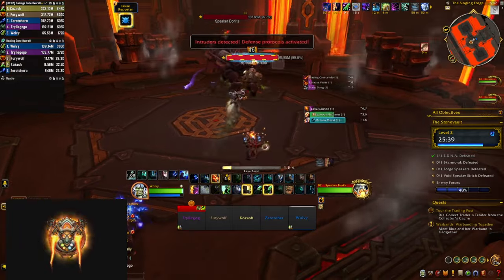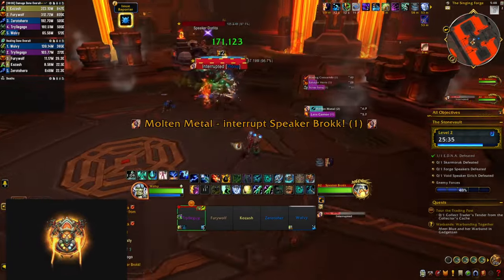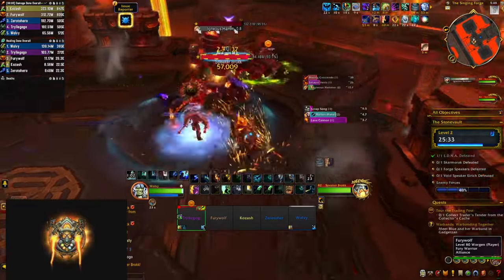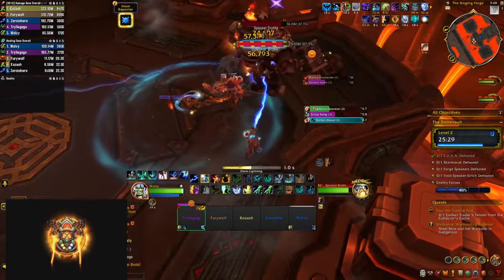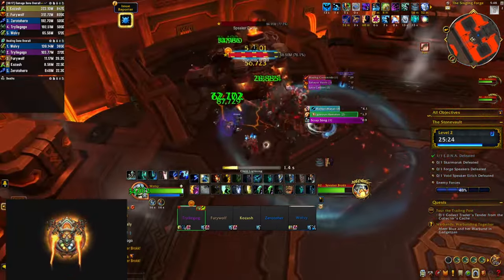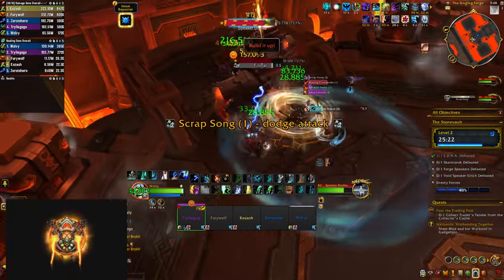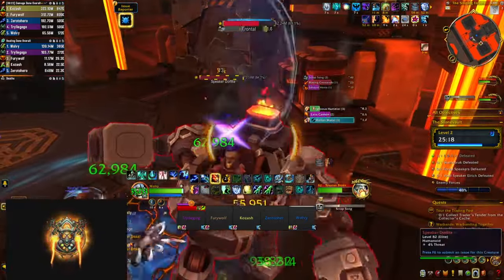The next boss is a duo of two speakers that do not share health and you have to kill at the same time, otherwise they enrage. You have to constantly interrupt the small guy's Molten Metal and dodge the big guy who is going to cast the same charged orb frontal that we saw during the trash. At some point the small guy jumps to the side of the arena and charges a box to the middle that you need to dodge, so make sure to stay on the sides.